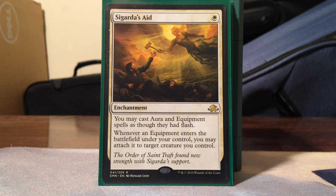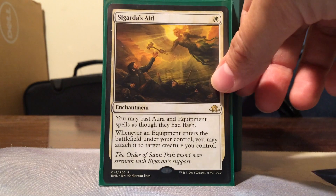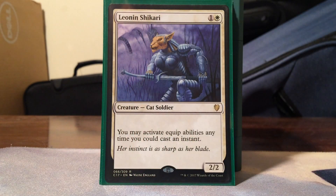For equipment matters cards, Sigarda's Aid lets you cast aura and equipment spells as though they have flash. Whenever an equipment enters the battlefield under your control, you may attach it to a target creature - it's almost like the Hammer of Nazahn effect on Sigarda's Aid. Leonin Shikari - one white, one colorless for a 2/2 - lets you activate equip abilities any time you could cast an instant, so you can move equipment around when you need to.